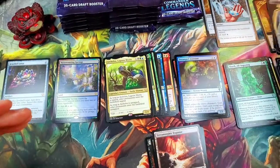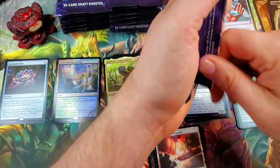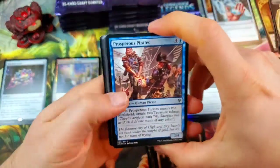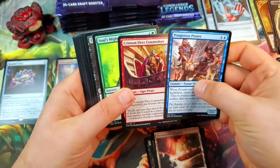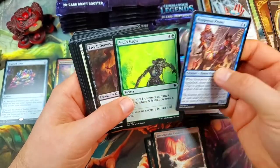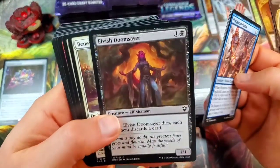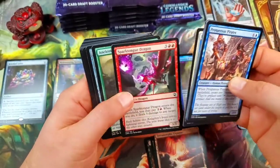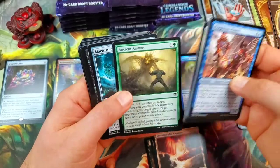This is a beautiful Commander Legends box and I will tell you right now, this right-hand stack — if it's any indication of what the rest is going to look like, this is just crazy. Prosperous Pirates. We're going pirate here with the Crimson Fleet Commodore. Elf Shaman — the Elvish Doomsayer, very nice. Spark Tongue Dragon.